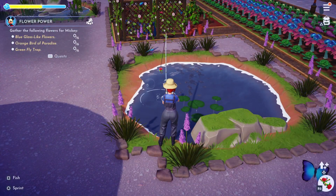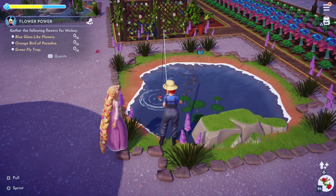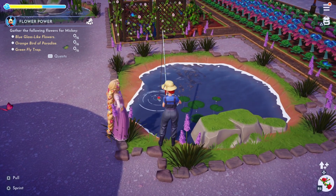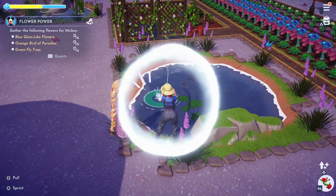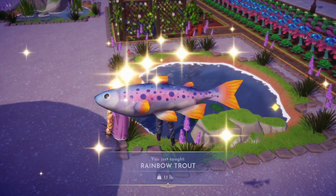Now we'll be fishing up a Rainbow Trout. These can be found in the Peaceful Meadows or the Forest of Valor by fishing in the white bubbles. I found plenty of these whilst looking for rarer fish, they only sell for 50 coins though so not really worth it.